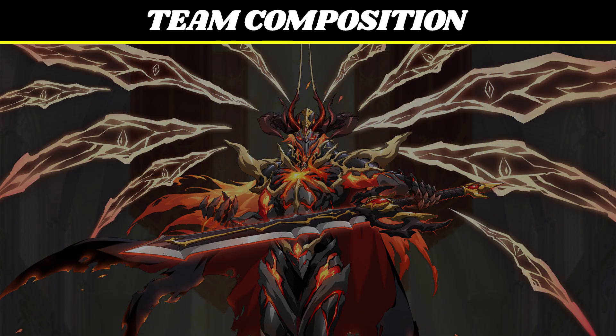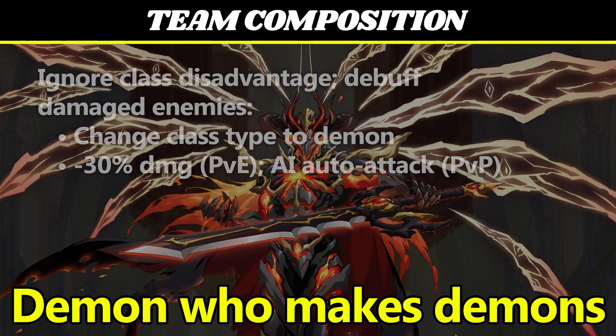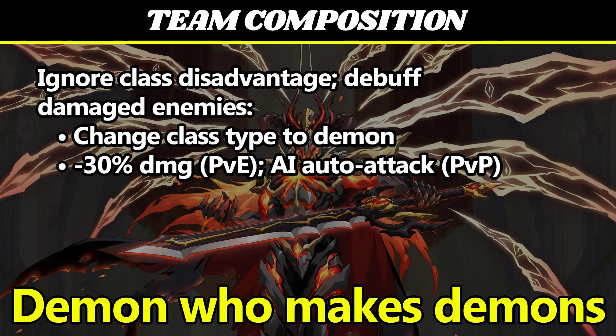Apotheosis is a flying bruiser who ignores class disadvantage and has a couple of gimmicky talent debuffs to mess with your enemies. Most of these revolve around changing their class type to demon. Any enemy that he actively damages will either get a talent debuff that changes their class type to demon, or a debuff that makes them unable to be controlled.